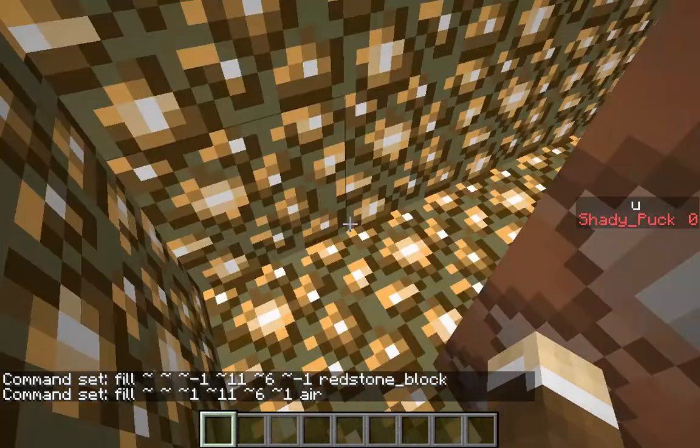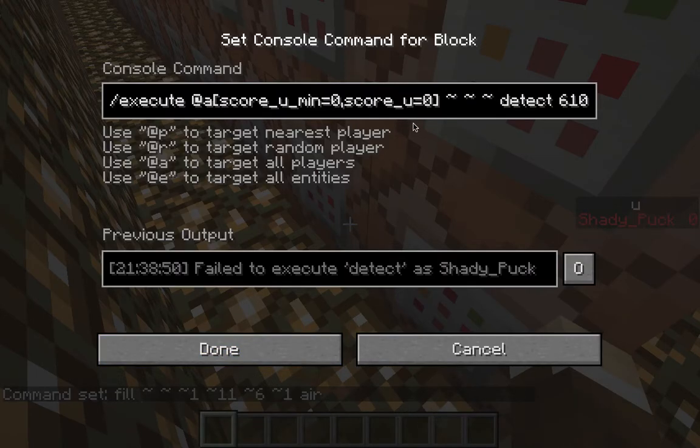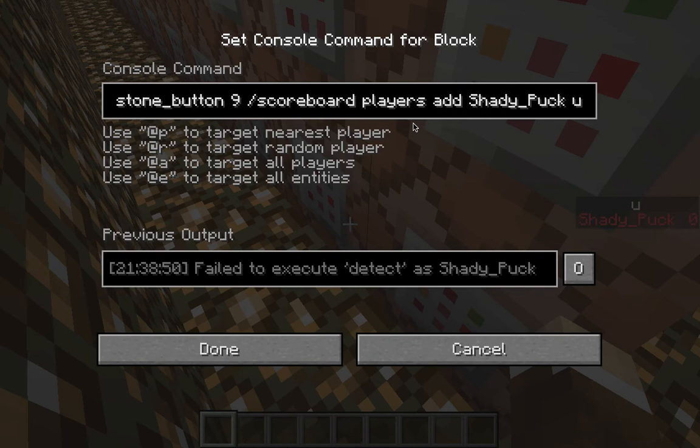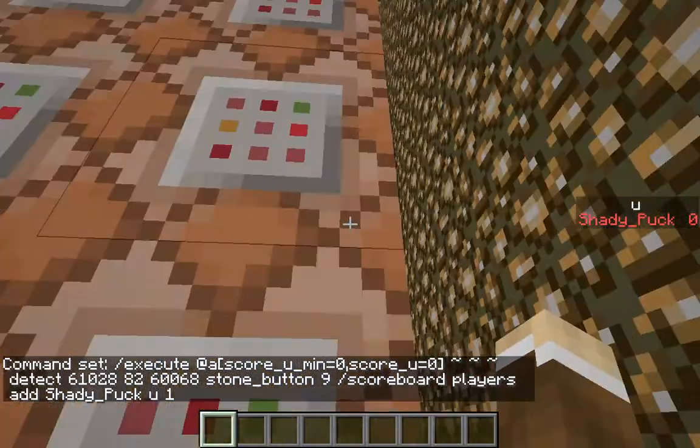Now for everything, I start off with this command - executing at anyone with a score of zero. You can see I have a score of zero. It'll detect at this place, which is where the button is, for the stone button with a down value of nine, which means it's pressed. At that point, it'll add to me one. This command is repeated at the start of everything.